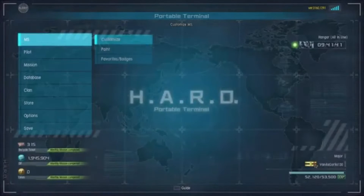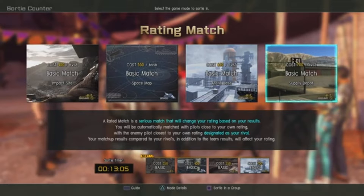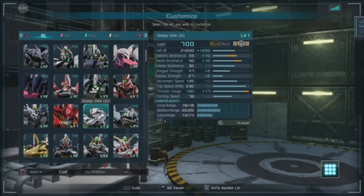We're gonna get a match set up real quick. We have Supply Depot — that basic match — and within another 13 minutes we'll get into another basic match that's gonna load up. Looks like Arctic Base, but we'll start with Supply Depot for now.